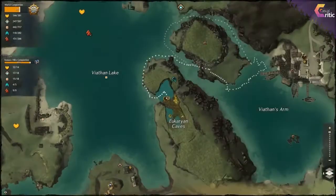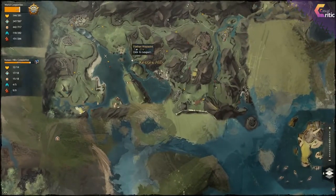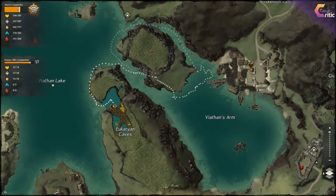So today we're in the Kesax Hills and we're near the Viathan Waypoint. On the island just south of this waypoint is a point of interest. It's still undiscovered, but I figured out how to get there. In order to do that we have to move here, just where the heart is, south of the Viathan Waypoint.